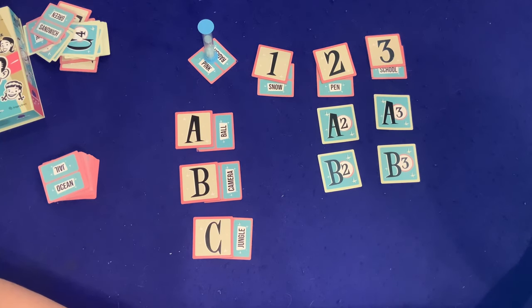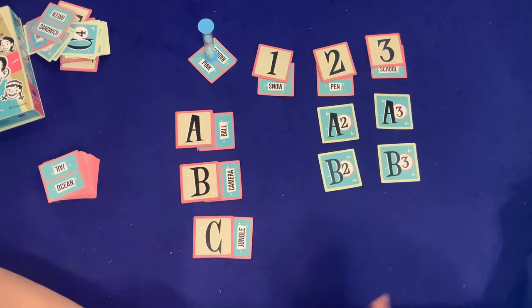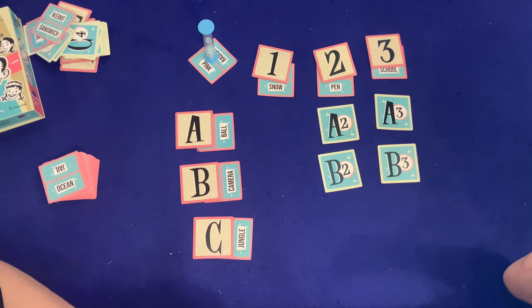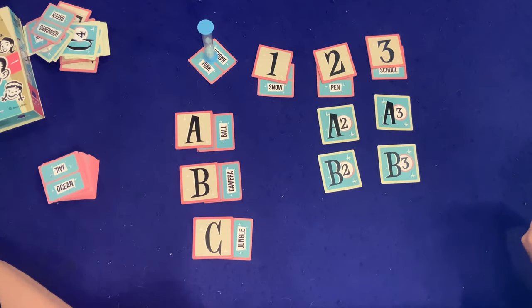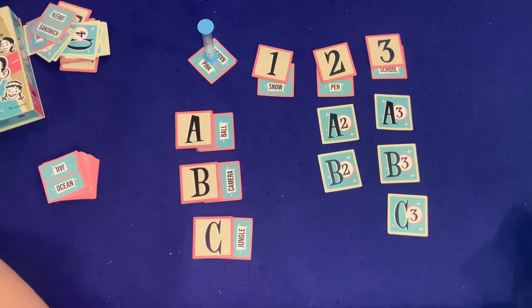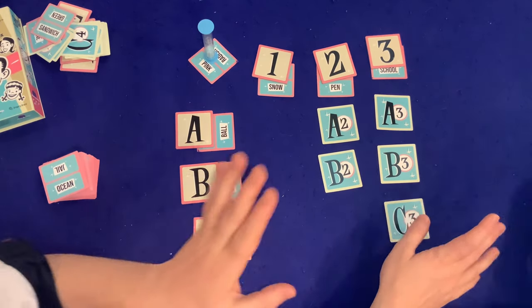Is it snowball, snow camera, or snow jungle? They're running out of time. Sean guesses A1 — wrong. Then Sean gives the clue 'teacher,' connecting to school and pen, but realizes A3 is already placed. The only remaining card with school is C3. Dad reasons that since nothing else connected with school, C3 it is — though it might have been a borderline clue.